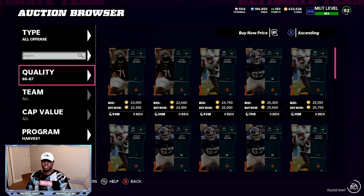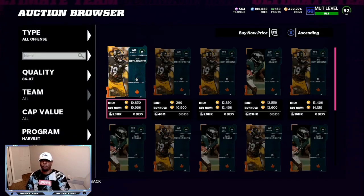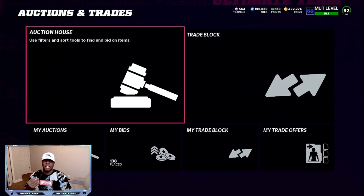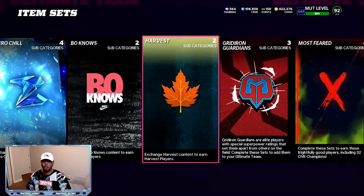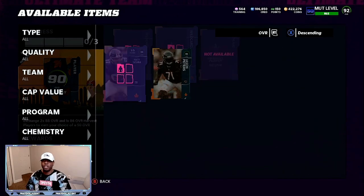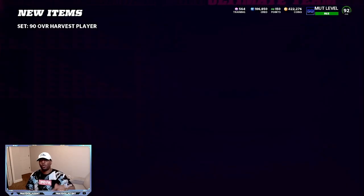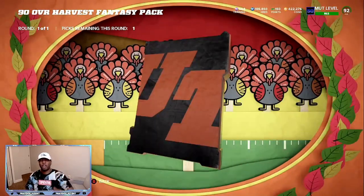Now let's go down to the 86s and try to do 10,800 or lower. There's a 10,300 — I'll take that. Boom — we got all the pieces. Now I'm going to go make that 90 overall and make an easy 15 to 18,000 profit super fast. Being patient on the market, you saw I got all the pieces I needed. Going over to Harvest, Player Exchange, 90 overall — making another 16 to 18,000 profit right here in the video.